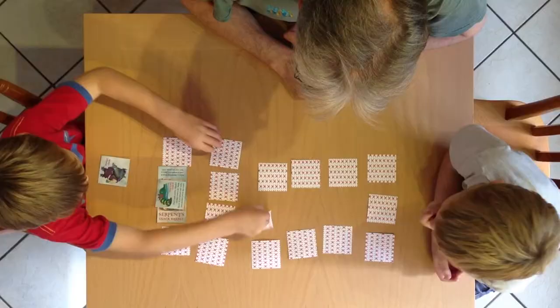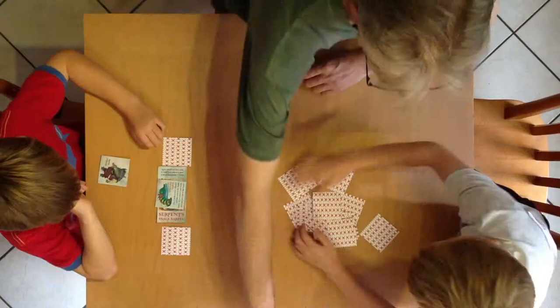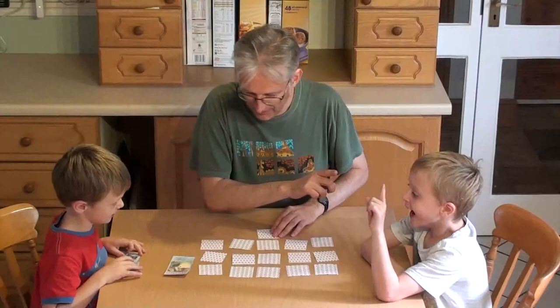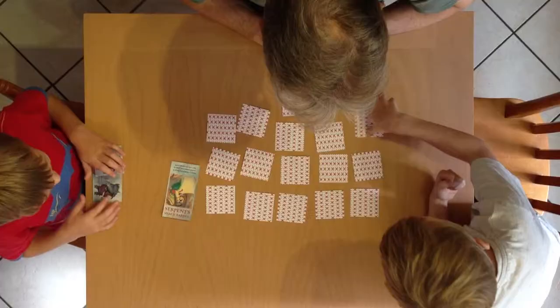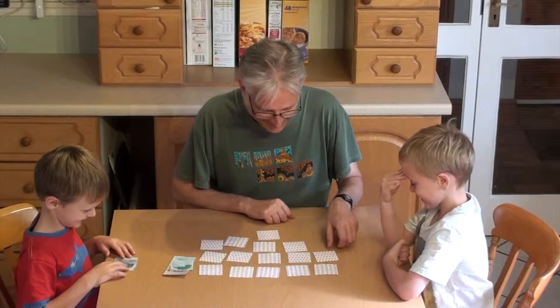Your go — Blue Bottom Bart. And... Kraken Kerfuffle again! So it's your go. Serpent Snack — oh! You haven't got any cards to give him, have you? So your go.